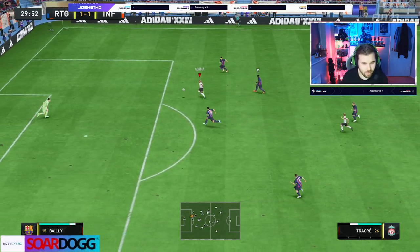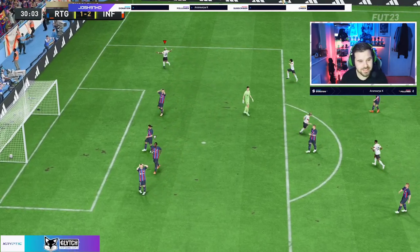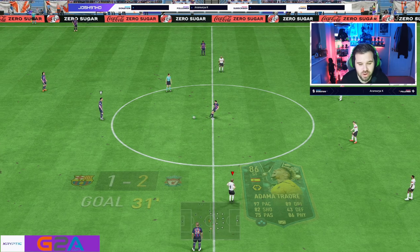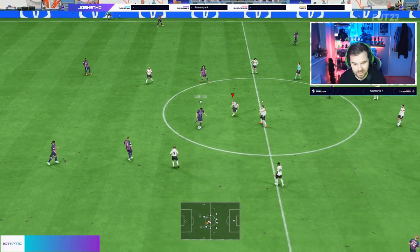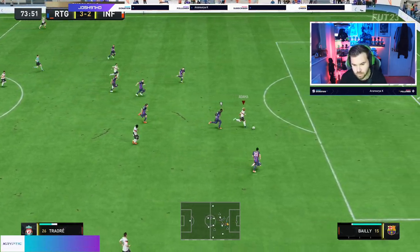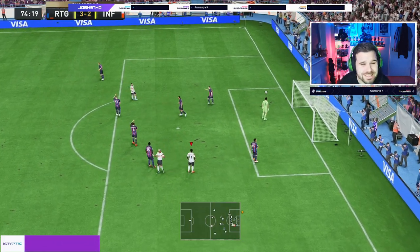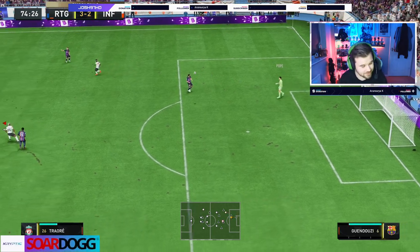This is what he's lethal at — the over-the-top ball, using the pace, and there's another one. What a finish! He's just so lethal at that: when he gets in behind and you play a really nice through ball, there's no stopping him. Absolutely fantastic goal yet again. Once he's through there's no stopping him. Can we get the chip? No — it's not FIFA 22, Josh. Chips are rubbish this year, as well as finesse shots.